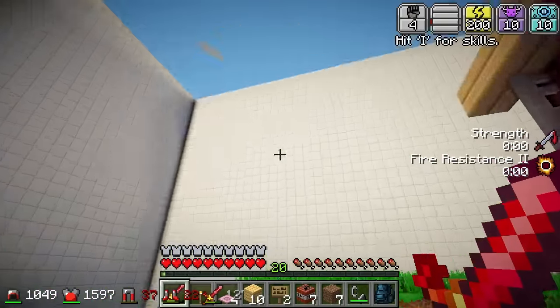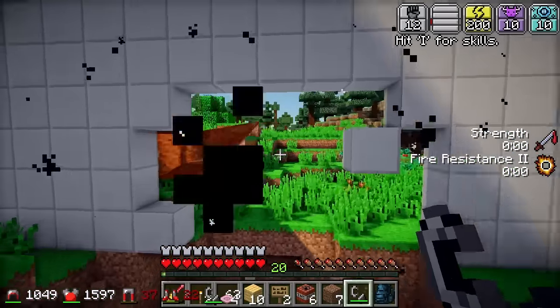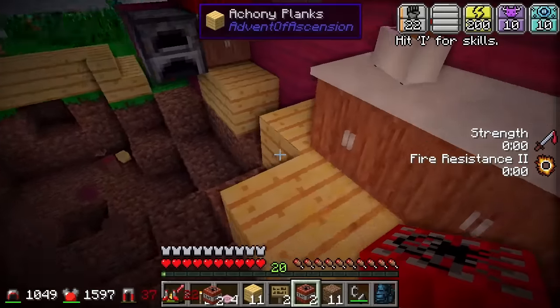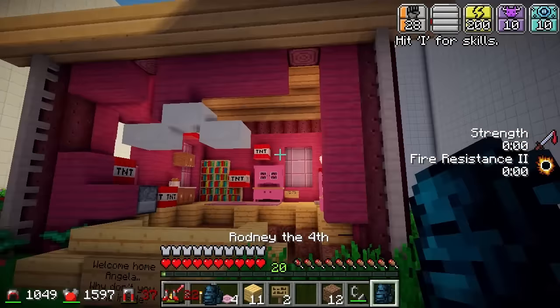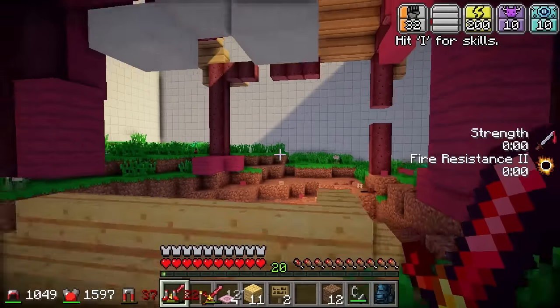Now I need to get out of here. Let's try and blow up this wall. Yeah! Freedom! And dinosaurs! But first I need to blow up this monstrosity — this is going to be so satisfying. Let's light this one and then get out of here, I can't wait! Yeah! Alright! See you later suckers!